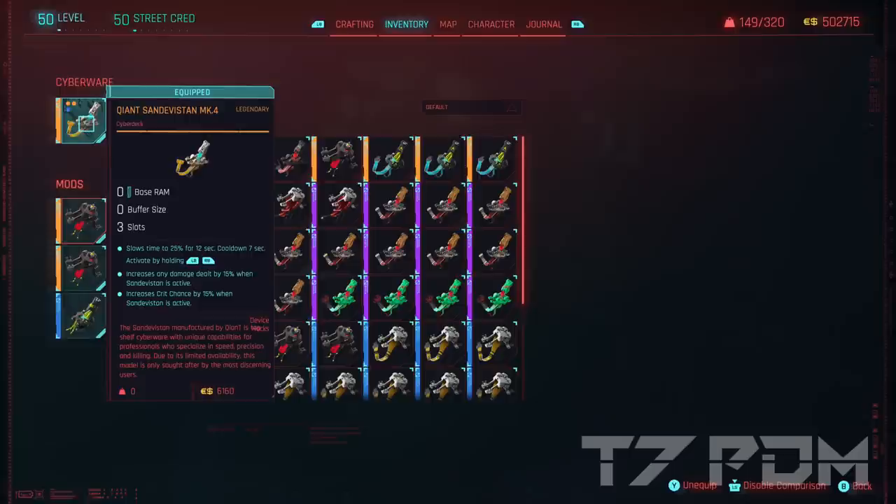We can't get the cooldown much lower anyway because we can't use the Legendary Bioconductor in this build, but having a good crit chance boost is really important for your first hit. You have to make sure to kill your enemy in your first hit with a single bullet, and then Merciless will kick in with all the crit chance and crit damage. But the first hit is very important, and you should really use Sandivistan when you do your first kill.